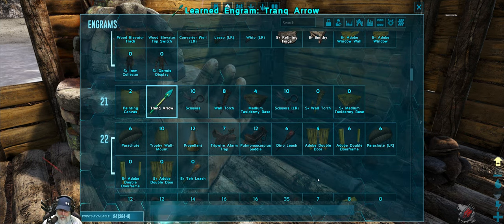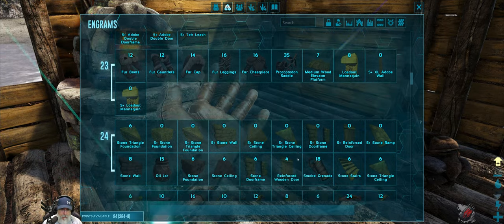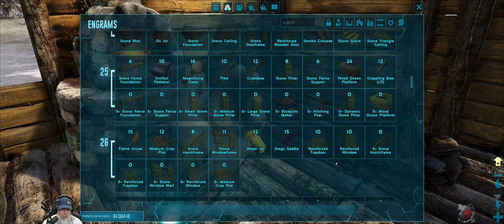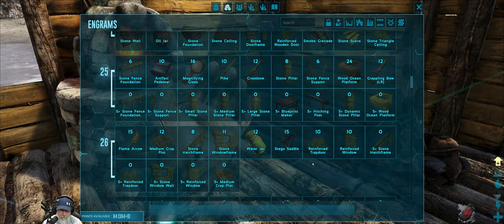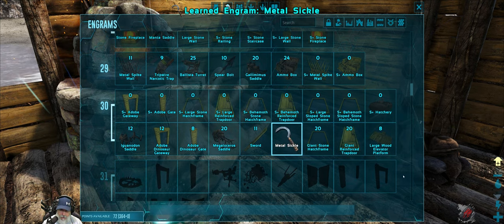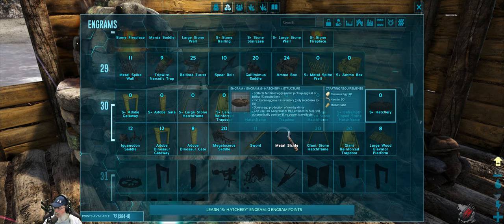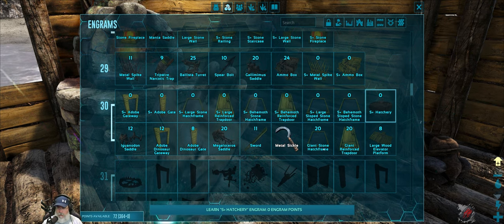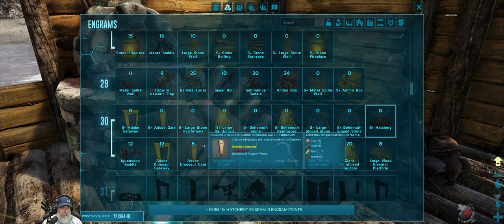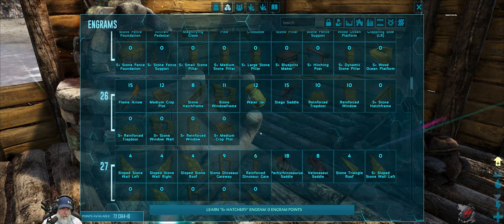We're going to need tranq arrows, eventually a parachute. We need to learn all of the stone stuff, a grappling bow — that was in the game before when I used to play. Blueprint maker. Can we get a sickle? Yes we can — I definitely want a sickle. S Plus Hatchery collects fertilized eggs. I'll have to talk to Joe because I think S Plus already does what the egg and poop collector does. We still have 72 points but I'm going to sit on those for the moment. We're going to learn all the stone stuff for sure.